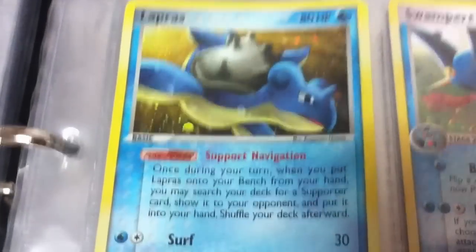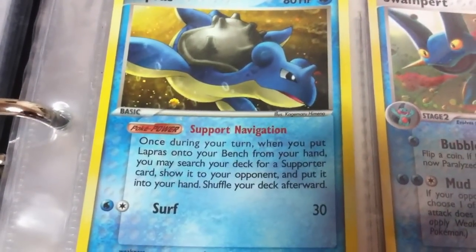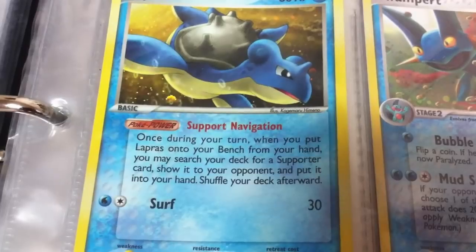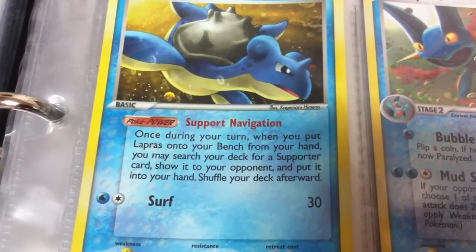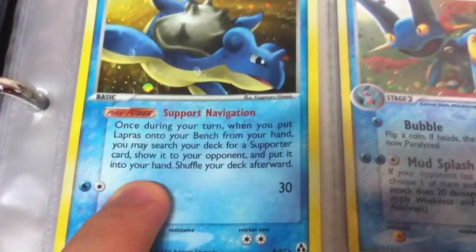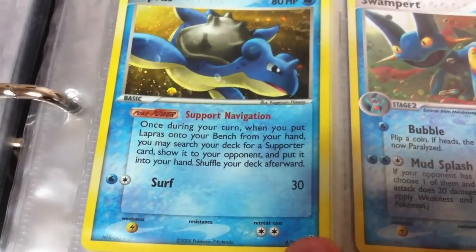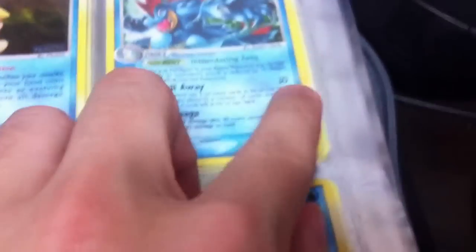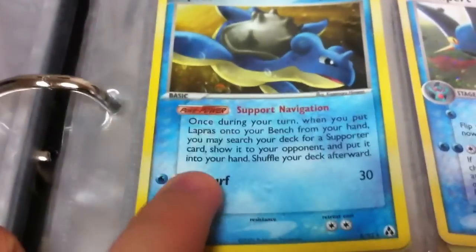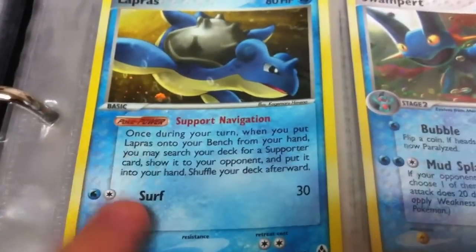Lapras has a really handy power — Support Navigation: once during your turn, when you put Lapras onto your bench from your hand, search your deck for a supporter card, show it to your opponent, and put it into your hand. I loved this card and had it in all my water decks with multiple copies. This one's from Hidden Legends — Unseen Forces is a different symbol; I just remembered this one's from Hidden Legends. A really good card.